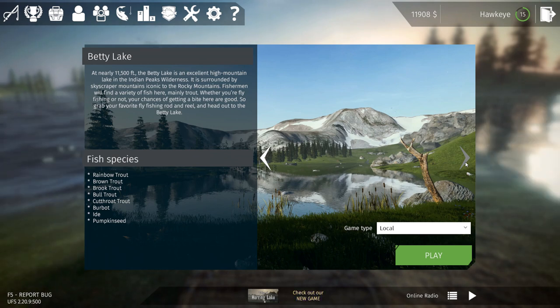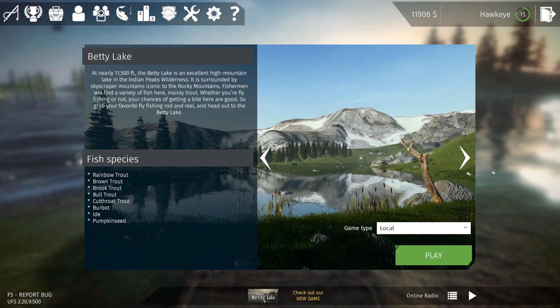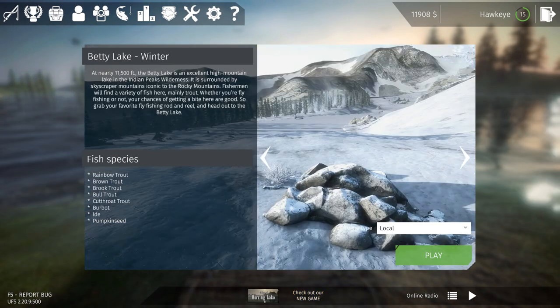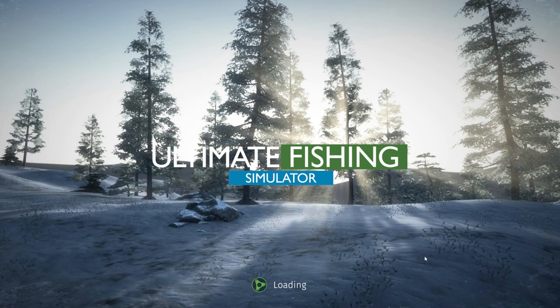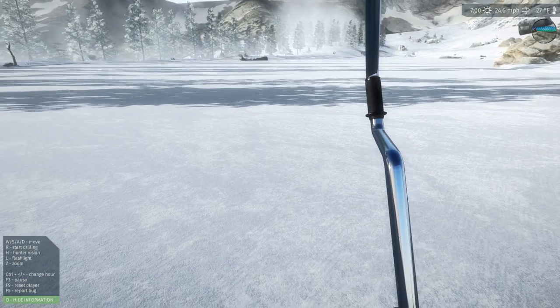They've added plenty of new species overall. I still don't see bluegill - they added pumpkin seeds but no bluegill, which kind of strikes me as odd. Oh wait, here it is at Powell Lake - bluegill was just not there before. Anyway, we're going to go ahead and try out Betty Lake and see what we can do. I haven't done any ice fishing for quite a while; used to only be able to do it at Cow Lake and Moraine Lake.